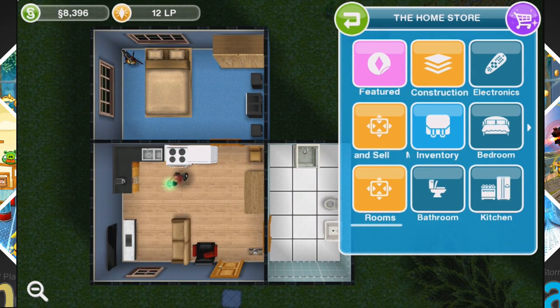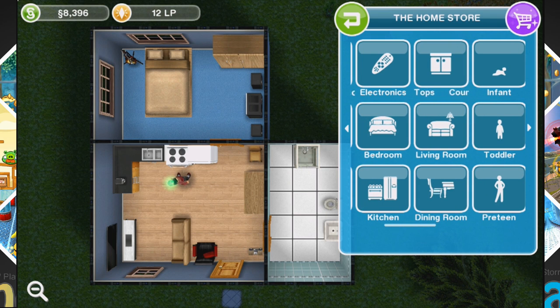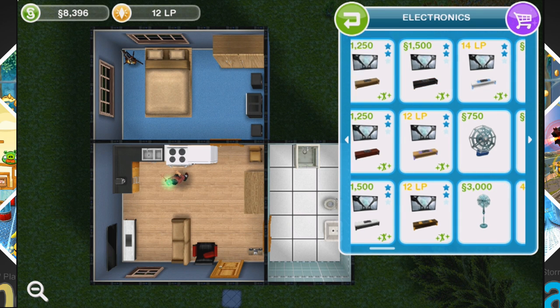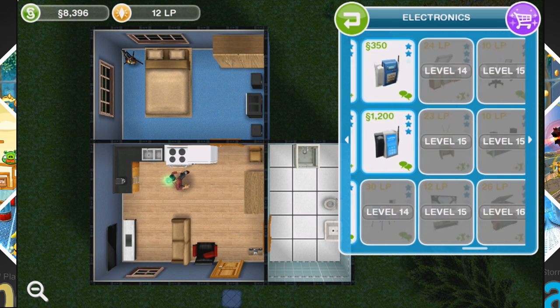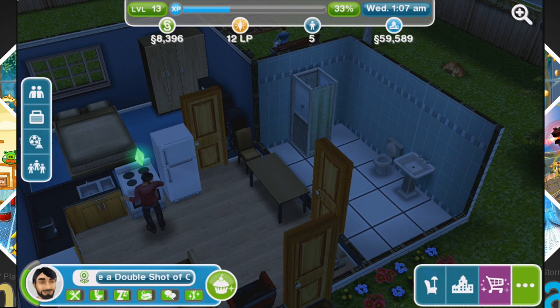Purchasing items is really cool because it brings you up to this bird's eye view, which is really neat. Just like in any other Sims game, you can purchase a huge variety of items. With this game it's a little different — some items cost coins, some cost LP, and that depends on the star rating. You also have to unlock certain things by reaching a certain level, so you don't have everything available at once.